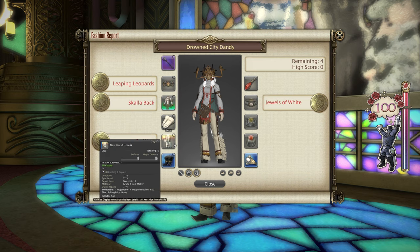For the legs, I went with the New World Hose. These are crafted with a Weaver — you can also get these on the market board. It's a fairly basic craft, but this is the only option you've got for Go West this week, so you need to get your hands on those if you want a 100 score.